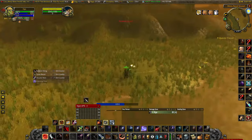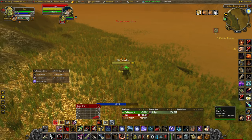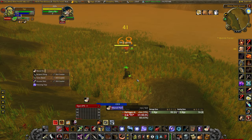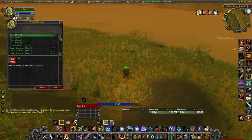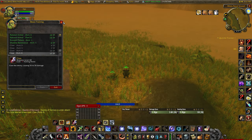And then just like we did with the Spider, have your Crab use the ability in combat until you learn it. Again, this can happen quickly or take a very long time. Just keep your pet alive and keep at it until you see this in your text box. Once you do, you can confirm that you've learned the ability in your Beast Training window and then abandon the Crab if you don't want to keep it.